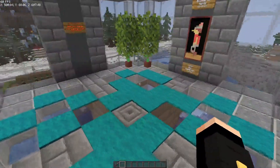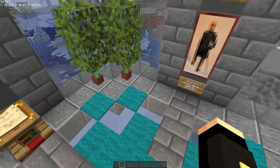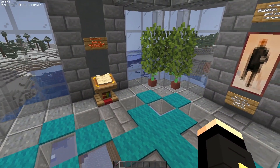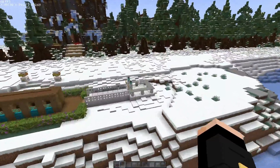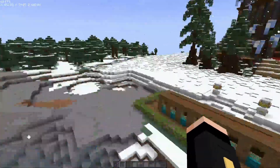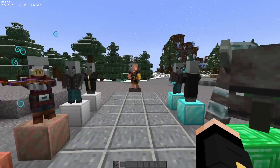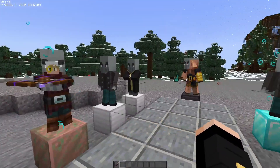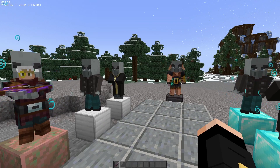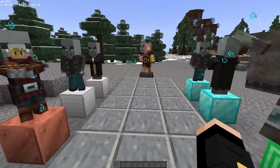You will spawn in this little waiting room and there's a little book for you to read. Once the admin is ready to go and has everything set up — there are some admin settings down here in this little area that I would advise the admin, or the one who joins first, to check out and set everything up. You can see all the different mobs that will be in this Mansion.